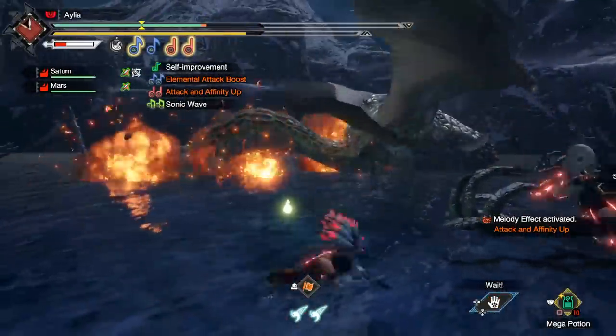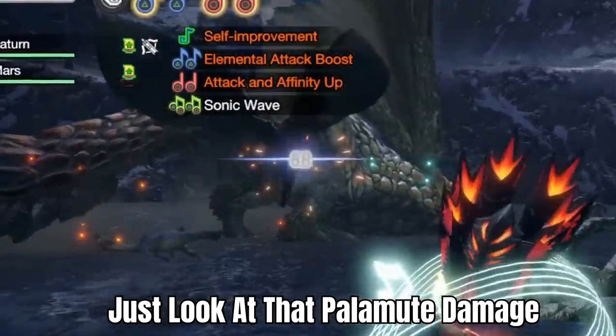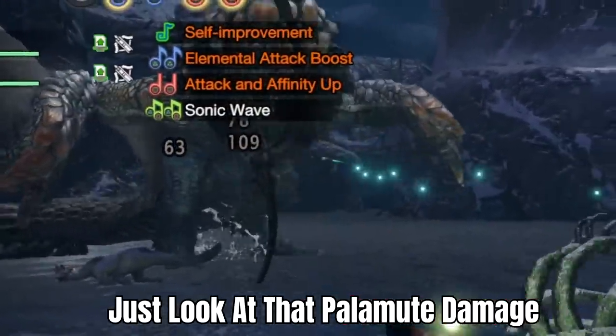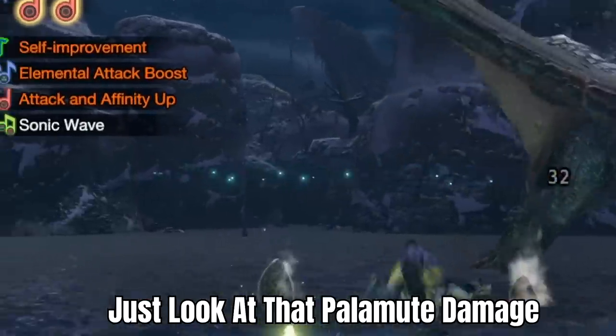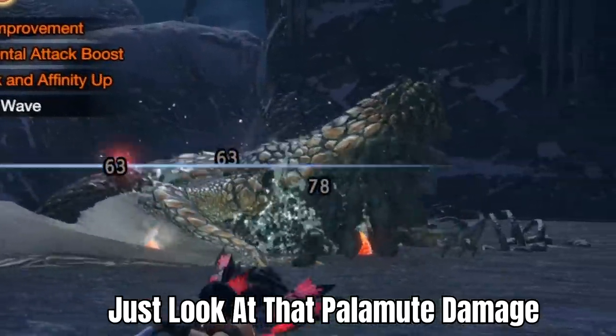That's as fast as the best Palico auto AFK hunt build was killing monsters in high rank. I am so excited to bring you this, to share it. I have always loved my kind of auto hunting setups — I've had them in World, in Rise, and now Sunbreak.